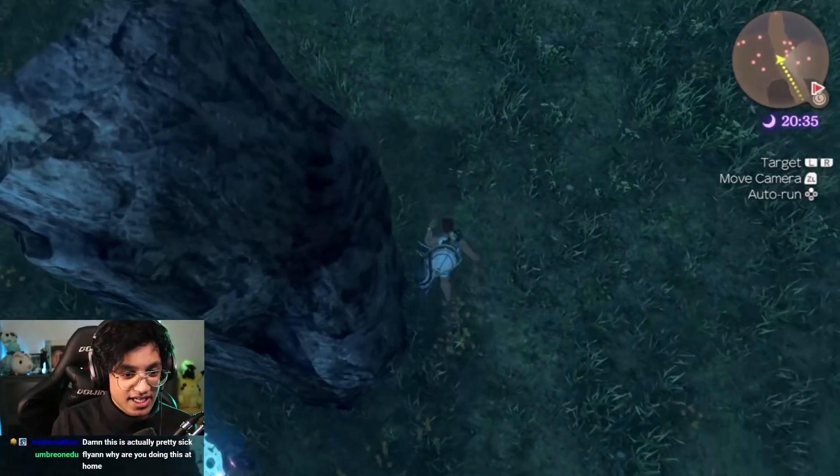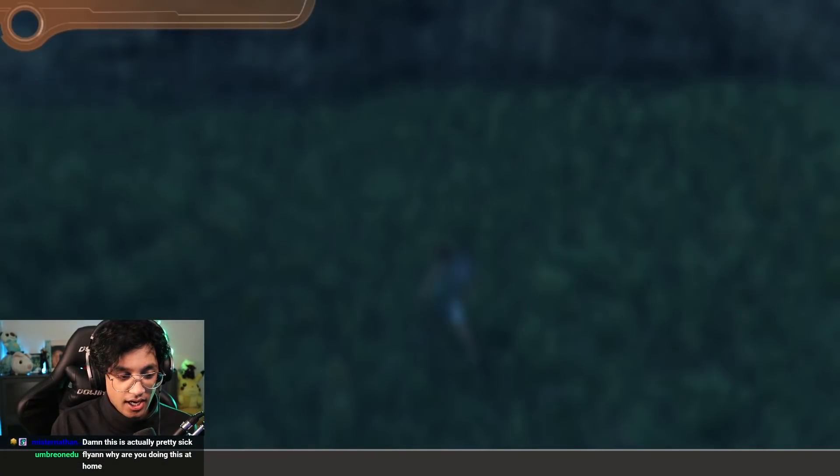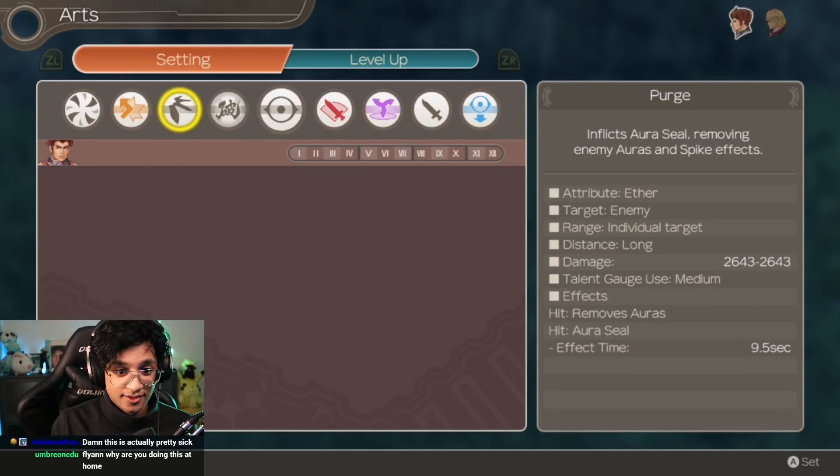Run around this rock three times, alley-oop, press X, go to Arts. Leave the menu, head to quest log, peruse it for a bit, go back to Arts. And there it is! Purge!